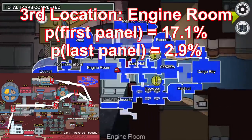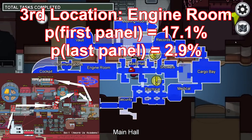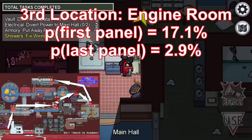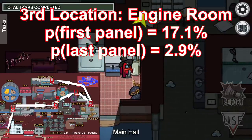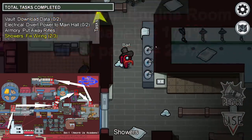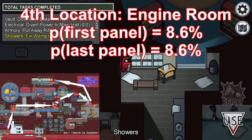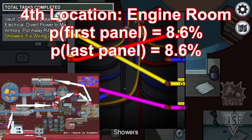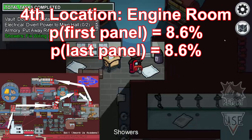The third location your wire can start at is Main Hall — well, technically it's one of the rooms called Decontamination in the Main Hall — and the chance of having a wire that starts here as the first panel is about 6 out of 35, or 17.1%. The next possible wire location is in Showers; only 3 out of the 35 permutations start here, so you have an 8.6% chance of having your first wires start here.